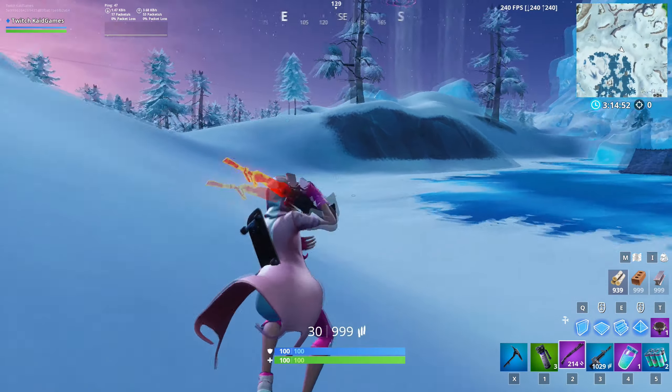Vivid's building keybinds: walls on Q, floor on mouse button 4, stairs on E, cones and pyramids on mouse button 5, and traps on T. Pickaxe is on X. His item slots run from 1 to 5: slot 1 is always mobility or gliders, slot 2 is shotguns — combat or pump, slot 3 is M4 or any other medium-range weapon, and slots 4 and 5 are always healing items. Vivid doesn't really use heavy snipers or rocket launchers, so he dedicates that free slot to double healing. For building edits he uses the G button.